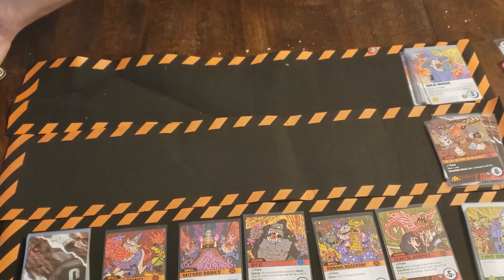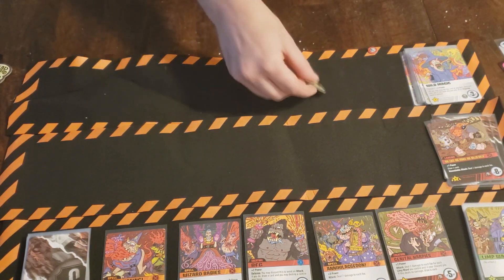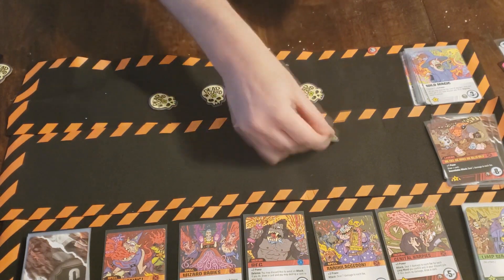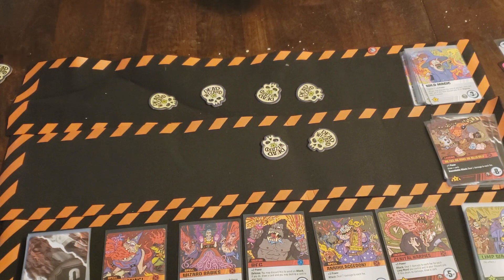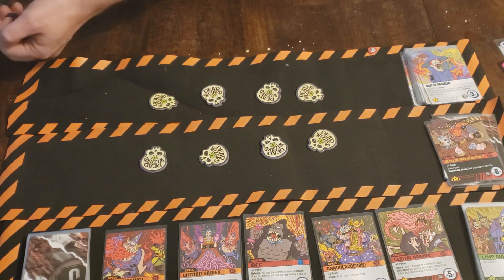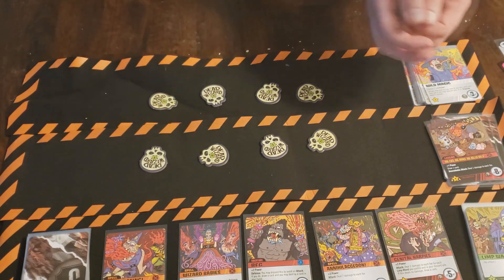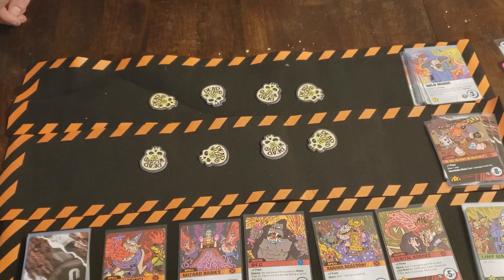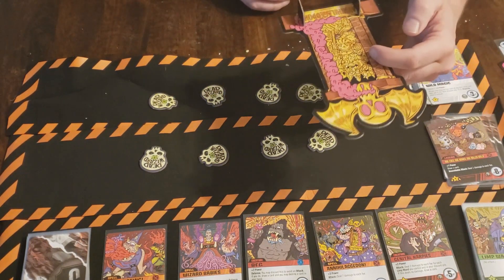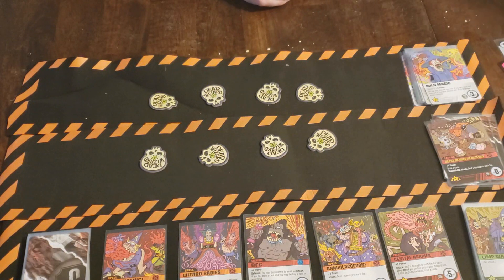Then you will take these skull tokens here — the wizard tokens — and you will take four per number of players. So in this case we have a two player game, so we will take eight of these skull tokens. The rest of these will not be looked at and will be returned to the box not to be used. You will also set aside the Armageddon card here — it will only come into play when you accomplish certain things.